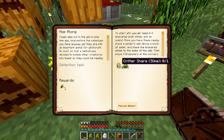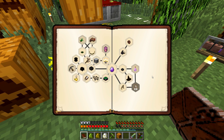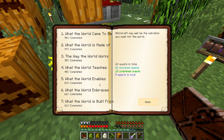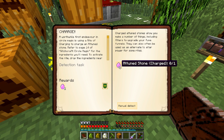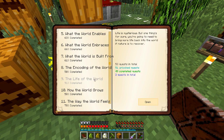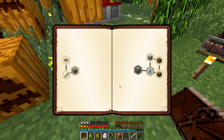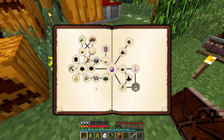I need some slimes. The next task requires two to four ensnared small slimes and an ocelot. Once you have those ready, place a spider's web above a block of water, place the ensnared slimes to the side of the web, then place four graspers at the corners — and in them place a charged attuned stone. I can't do that yet.